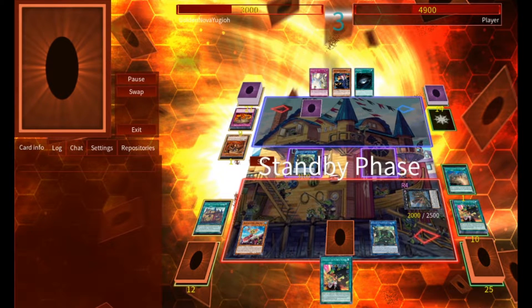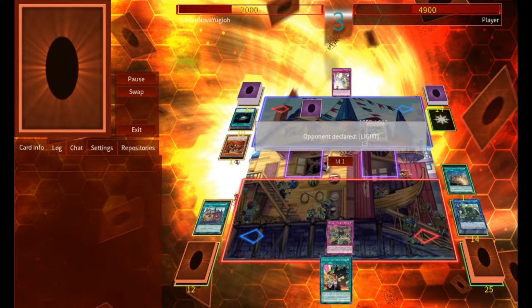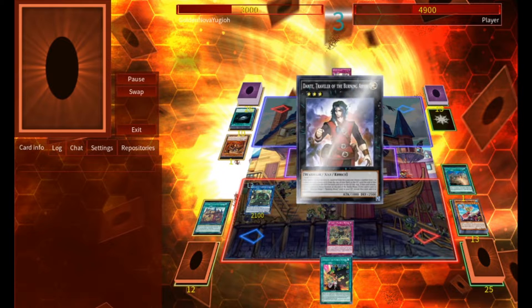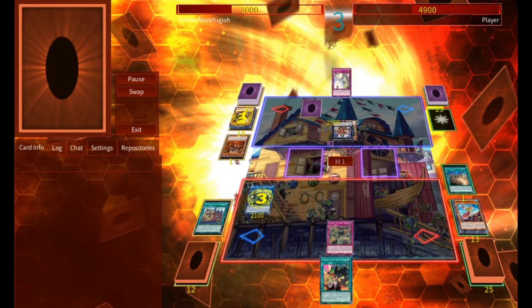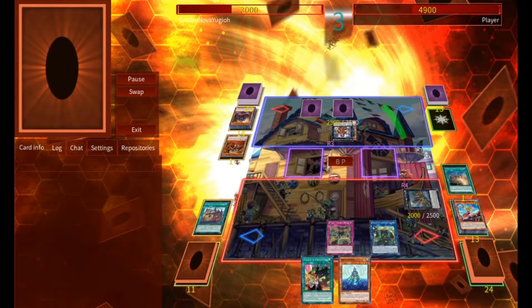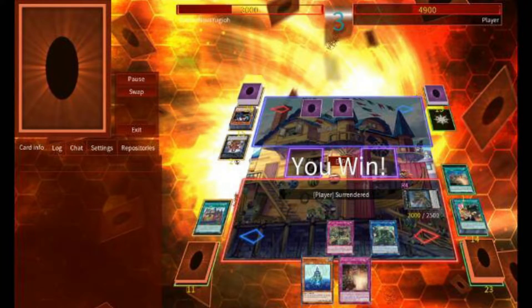On their turn, they'll play Dark Hole, wiping our whole field. They'll normal summon Tour Guide and activate its effect, but we'll chain with Booty so that we can special summon Blackbeard from Grave. On resolution, they'll summon Farfa from deck, then overlay into Dante. They'll activate their effect, attaching Farfa to mill 3, activating Aelick and Farfa on the same chain, both targeting Blackbeard, but we'll chain Blackbeard to summon Moark from the extra deck to dodge the effects. They'll set Strike and go to Battle Phase. On attack, we'll chain Moark, discarding Emblem so we can banish the Dante, and at that point they've seen enough and concede.